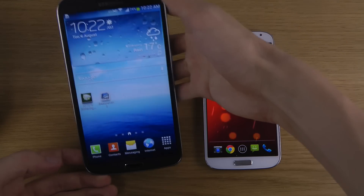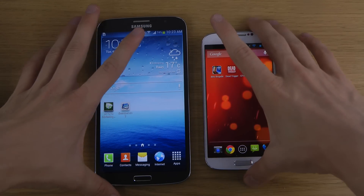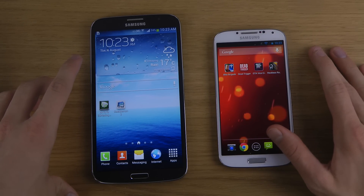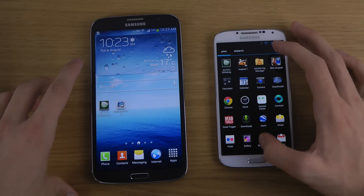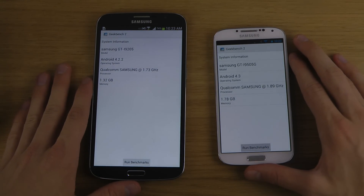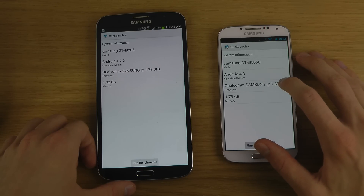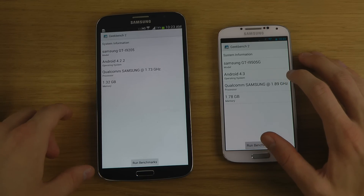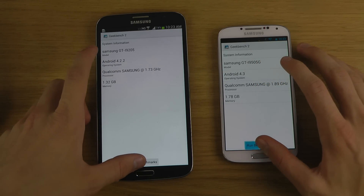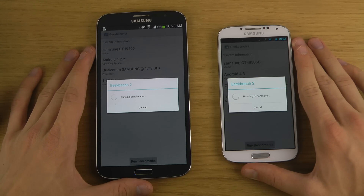If you see my pocket test videos, you can see that this one fits perfectly. The Mega is dual-core Adreno 305 instead of 320, while the S4 here has a quad-core clocked at 1.9 GHz. Starting up with Geekbench, you can also see that the S4 has a little bit more RAM — 1.78 gigabytes — versus 1.7 on the Mega. I'm also running a Google Edition under Android 4.3 versus 4.2.2.